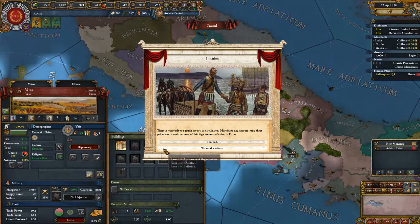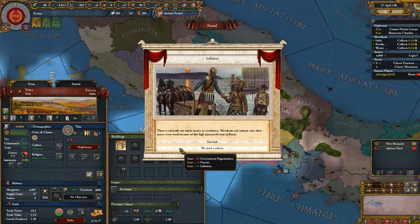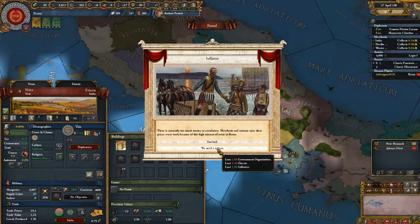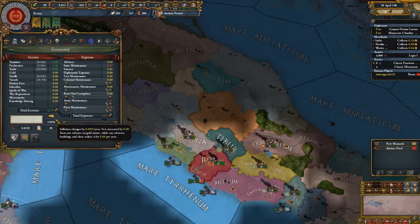Merchants and artisans raise their prices every week because of this high amount of coin. Apologies for the noise guys, my mic fell. Too much coin in Rome. Lose some ducats, lose some inflation, lose government organization. What is our inflation at? Our inflation is at zero — now it's at two.